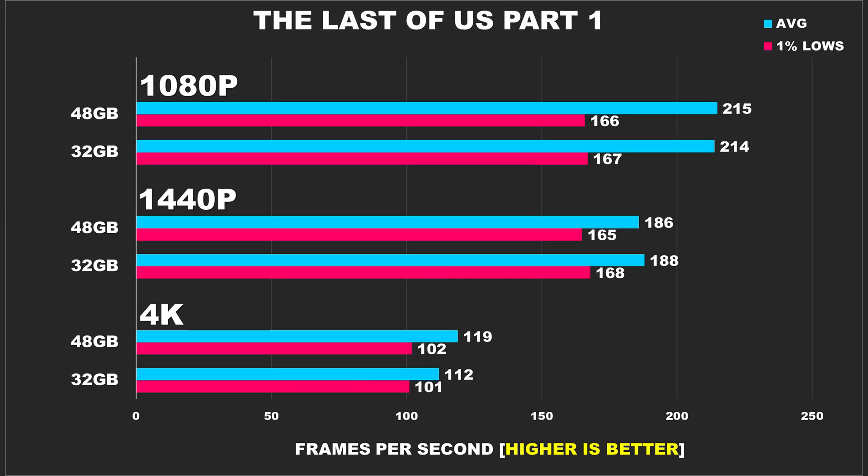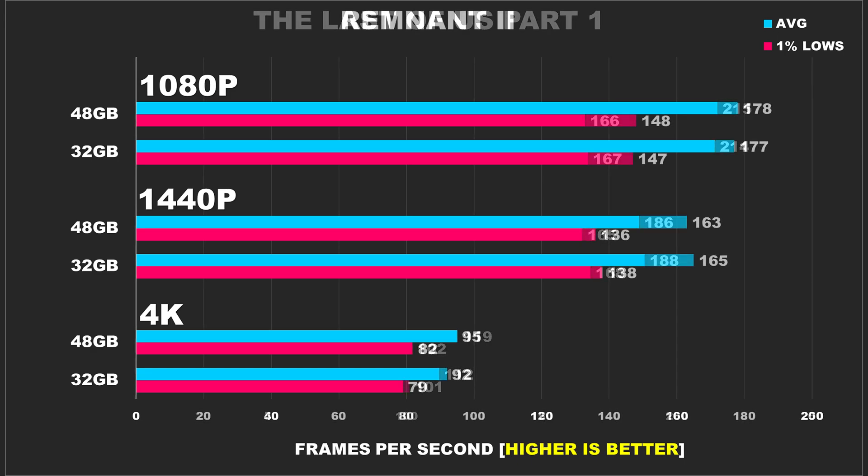The Last of Us Part 1 already ran really well with 32GB of memory, and our results confirm that. Adding another 16GB doesn't do anything for performance — whether that's 1080p, 1440p, or 4K, performance is all the same, which means you get to save money. Remnant 2 sees 48GB averaging 178 FPS with 32GB close behind at 177 FPS at 1080p. At 1440p, both configurations level out at around 165 FPS, showing the game leans more towards the CPU even at higher resolutions. At 4K, both systems average just under 100 FPS. RAM size won't matter here unless you're juggling heavy multitasking in the background.